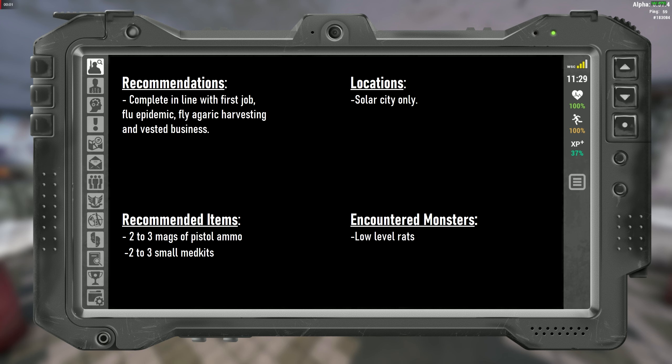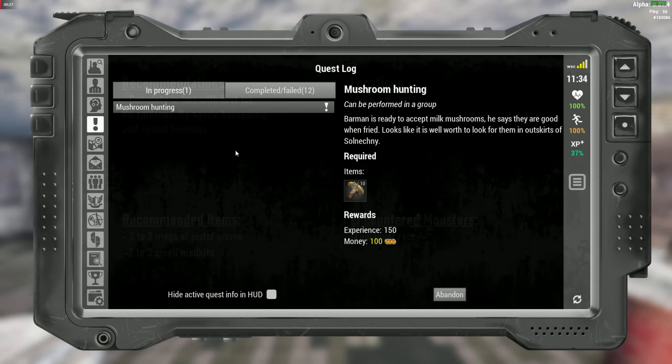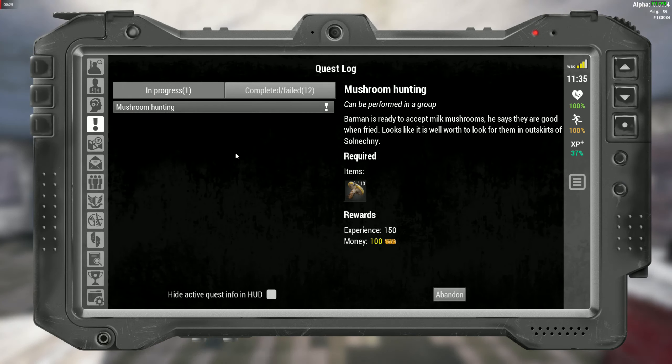The quest is only in Solar City and you will only see low level rats. Once you've taken the quest off the barman, he's going to tell you to collect 10 milk mushrooms.